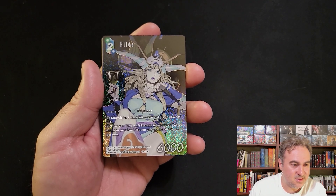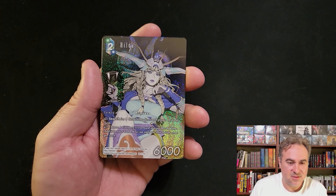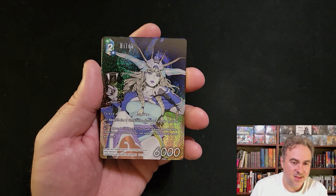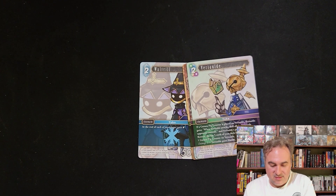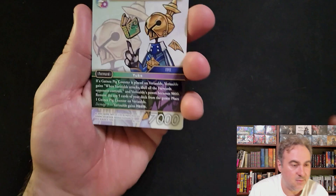Got a hero foil Hilda - that's both boxes I got at full arts. Hilda the Princess from FF2 - is it playable? Not really, I don't think any of the Scotts are good enough, but some of the Category 2s are alright. Happy to get another full art - two full arts from only two pre-release kits.